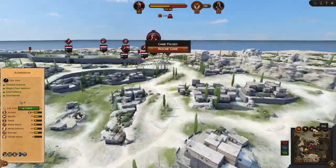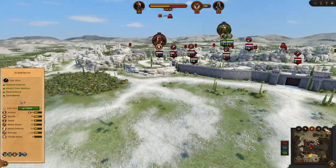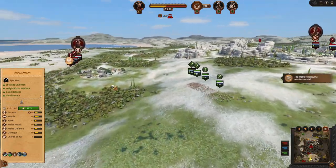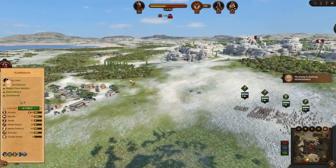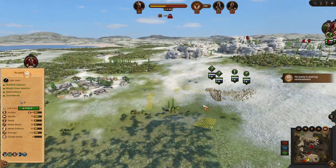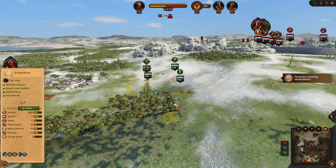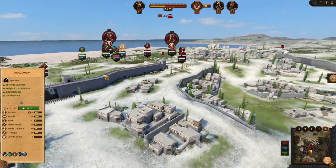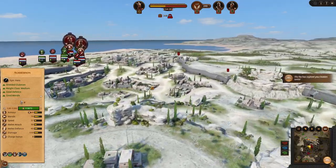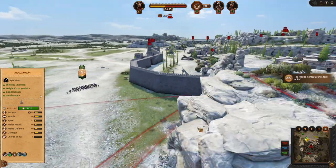Now let's show you the battle. The enemy is receiving reinforcements, so I am going to meet them, somehow surround them and deal with them. While this is going on, I have sent my runners to go and capture the tower.